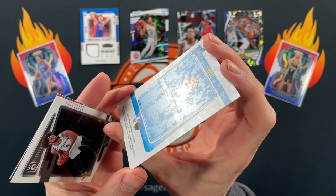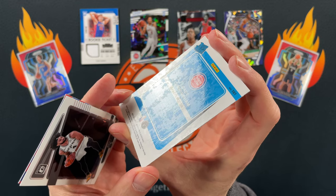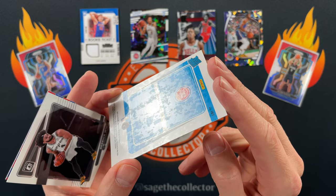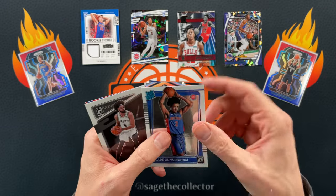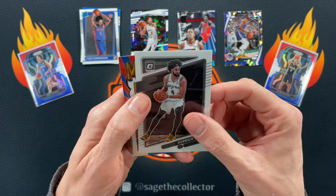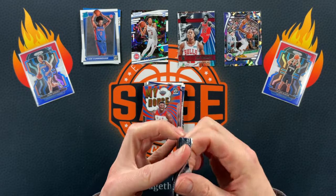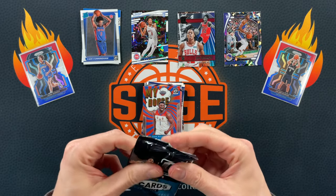The back has this film — let me see if I can get it in the light. When I was putting my Optic set in order, a lot of them had this. I don't know what the hell was going on at Panini, but that does not come off unfortunately. So pulled the Cade but unfortunately, unless somebody's got some magical cure to remove that, I don't think it can be removed.